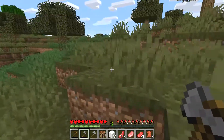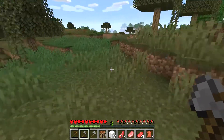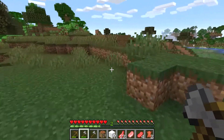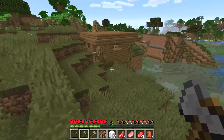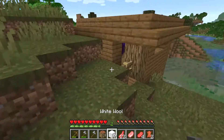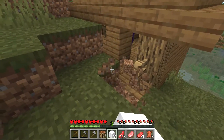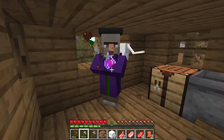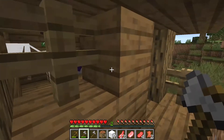The witch's house is a rare building found in the swamp or marsh biome. If you wander the swamp biome or marsh, you may come across a building made of wood — this is the witch's house or witch's hut. It will have a kitty cat and a witch inside it.